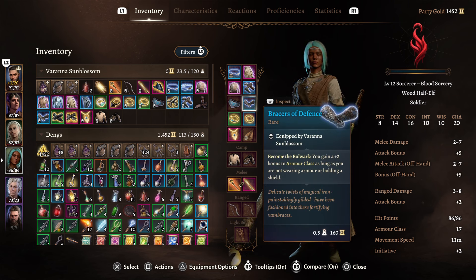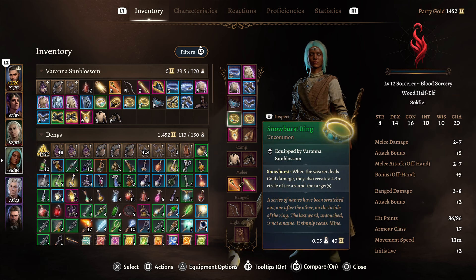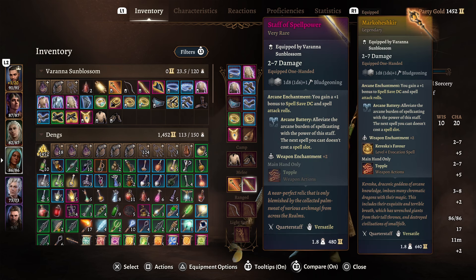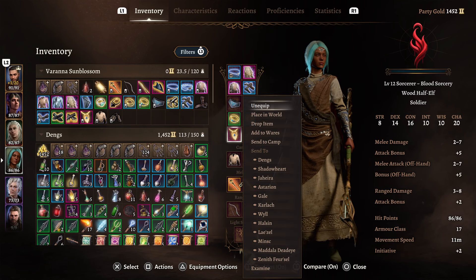Bracers of Defense — plus 2 bonus as long as you are not wearing armour or holding a shield. Shifting Corpus Ring gives us Invisibility and Blur. Snow Burst Ring — because if we do Ray of Frost, we can create patches of ice around the enemy. You could use the Spellcrux Amulet to regain a spell slot, however because we are using Mokushir, which gives us Arcane Battery, and the Staff of Spellpower, which also gives us Arcane Battery as well as other benefits, I would personally not use the Spellcrux Amulet.